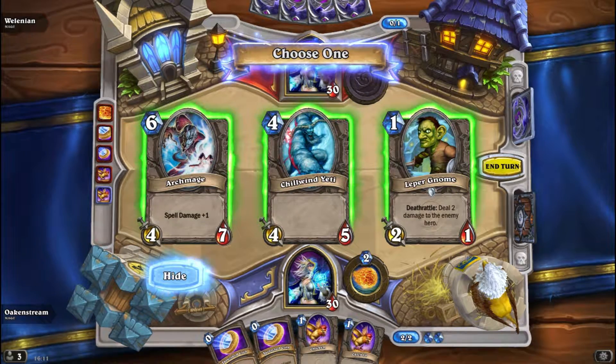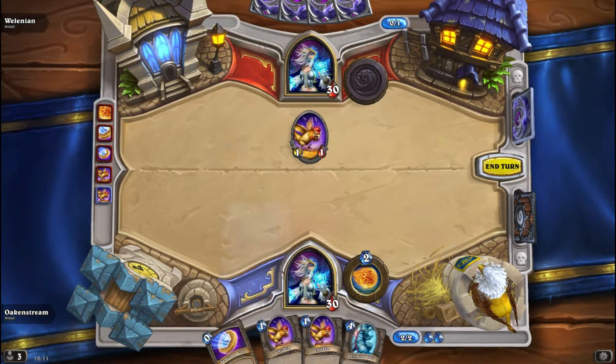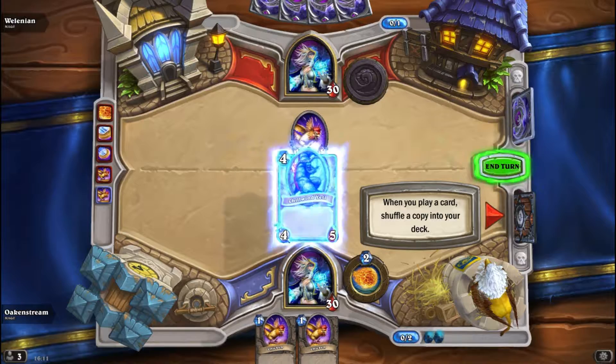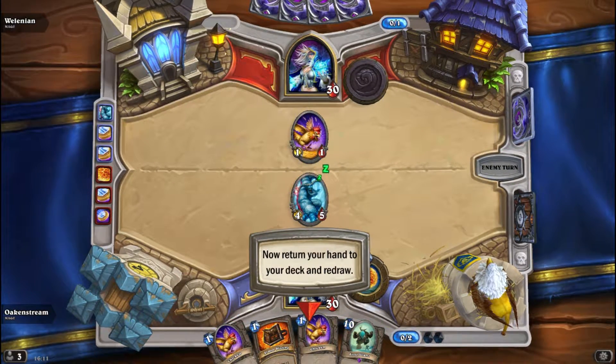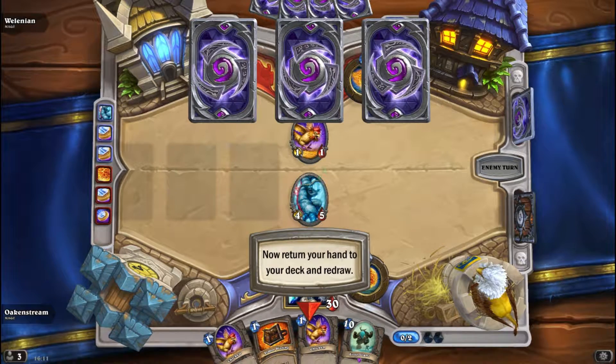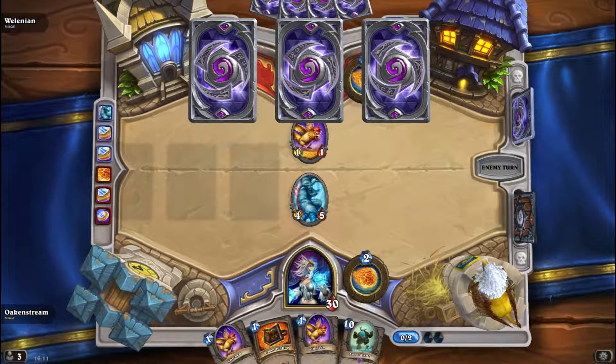Let's see what we need now. I could double coin and play a Yeti — that is a good play. Yeti has always been a stable card. Haven't seen him a lot since all the new cards have come out. And as you can see I now have my Frost Giant; I haven't used my hero power yet.